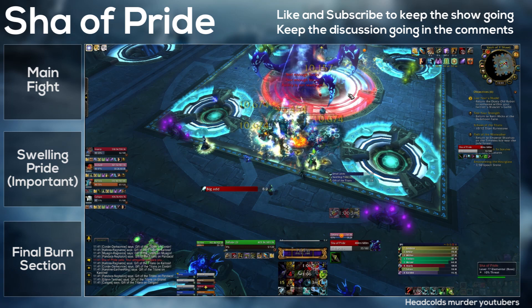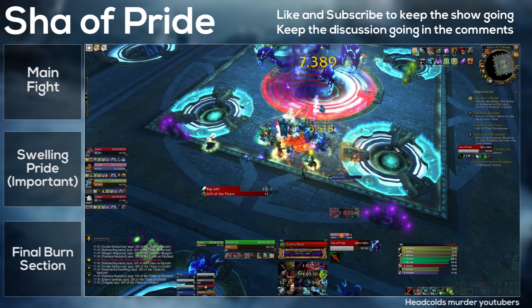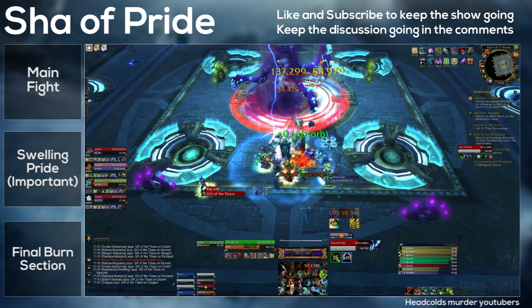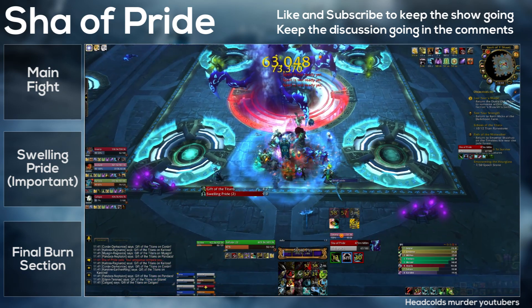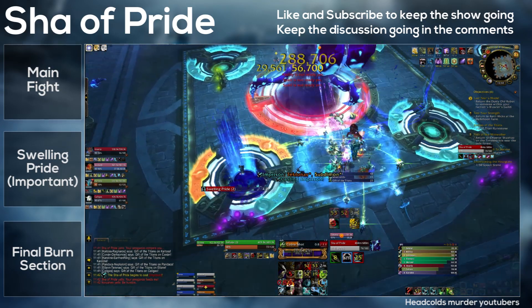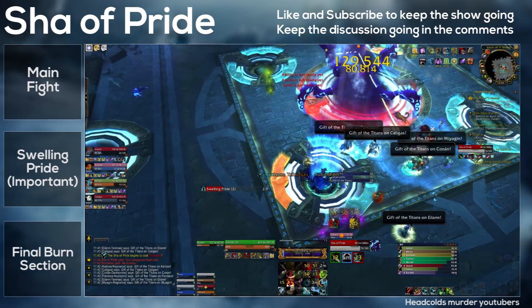You will be pretty much exclusively dealing with the 25 to 49 ability — this causes the most wipes. People absolutely must stand out of the stuff on the ground. In our raid nearly half the raid went down simply because people didn't stand out of it, so that's a serious problem.